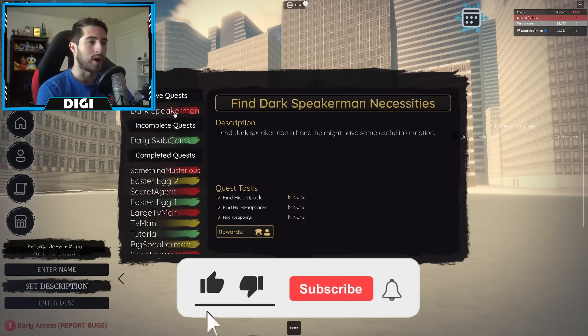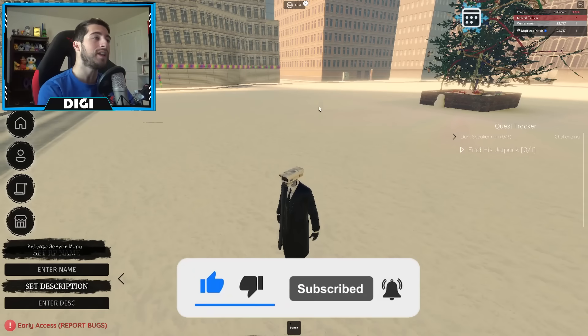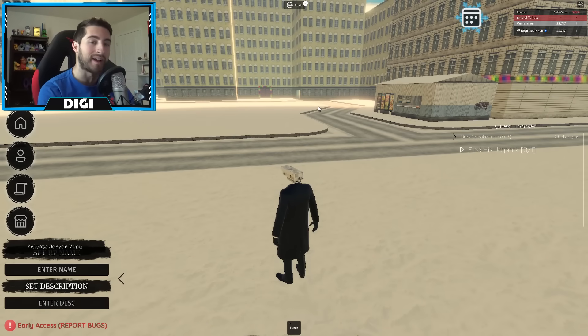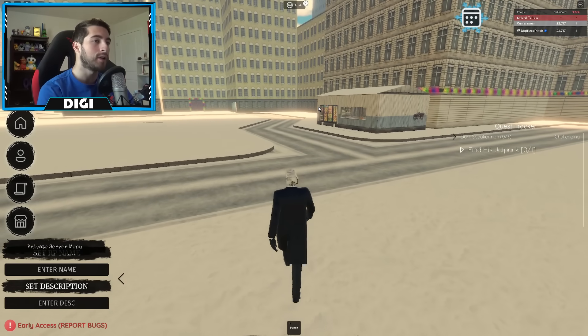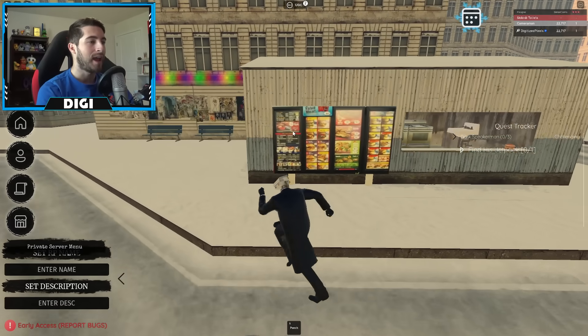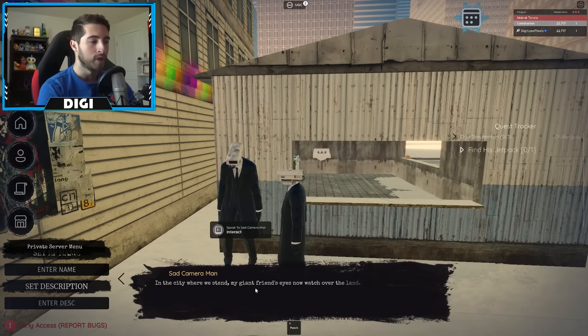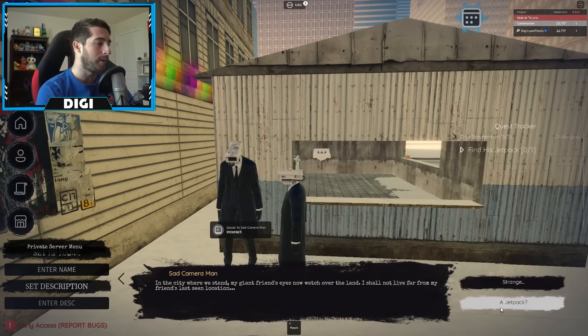Click start and there we go. So what we gotta do first is actually talk to the sad cameraman. It doesn't tell you this — he's gonna be here in the big city over in this little shed. Sad cameraman is right there, go ahead and talk to him.